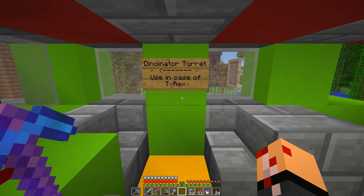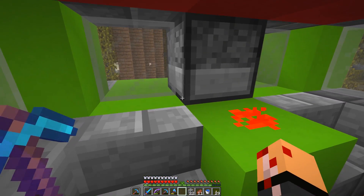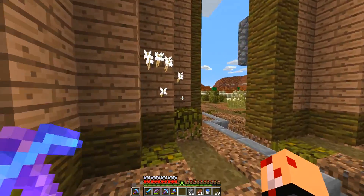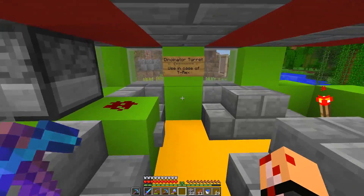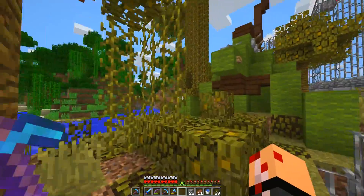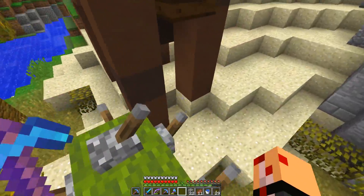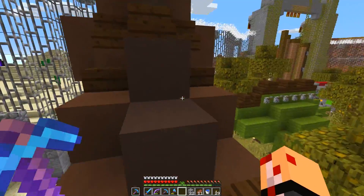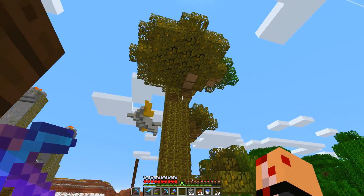Oh wait, here we go. Dino... Dinoinator turret — use in case of T-Rex. That's so good. Can I get those arrows, by the way? I only have 16 on me. Yoink! That is so good. I love this. I've got to find a sign — somebody made this and I need to know who it was. There's another one here I didn't even see. This guy's even got a little spiky tail. Oh my gosh, it's so good. I don't want to take these down, but I feel like I have to.